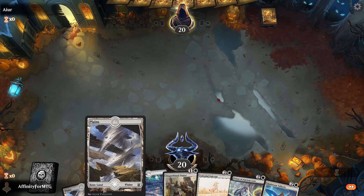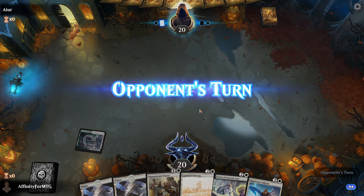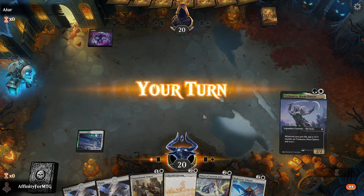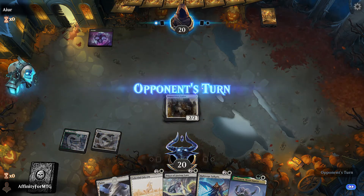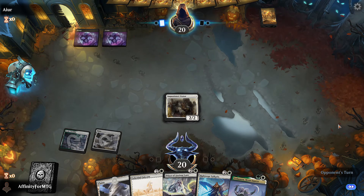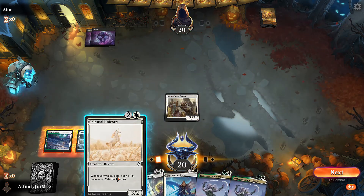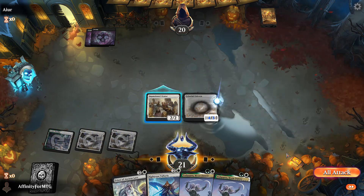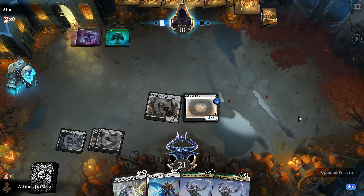All right, this hand is great because we have untapped lands — untapped lands are nice. We'll play this first turn, then Orator into Unicorn probably. We need a way to gain life first. Opponent is playing black, which is a little scary with this deck because we're vulnerable to board sweepers and spot removal, but we'll see. Let's play the Unicorn — I don't trust that the Valkyrie will survive.